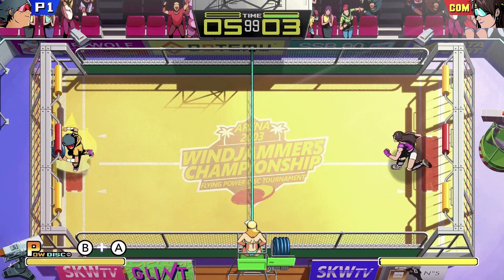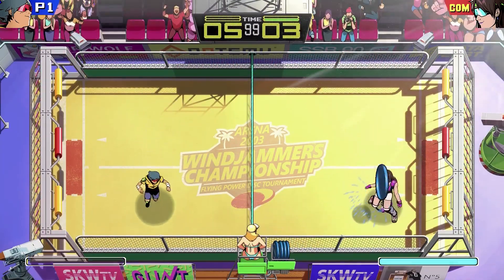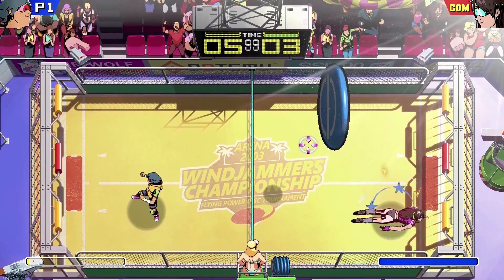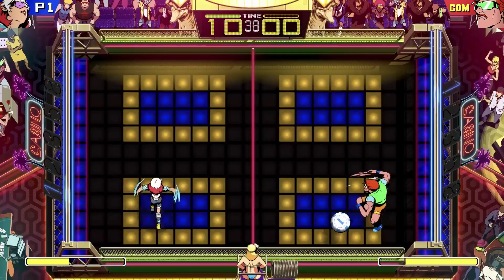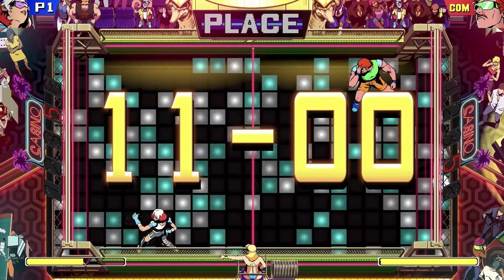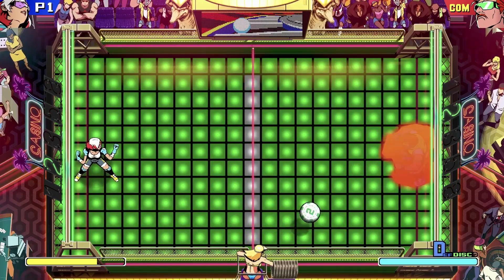There are also a few new characters that mix things up a bit, including Raposa, a skateboard-riding Brazilian kid who's the fastest-moving character available. The new characters have actually become some of my favorites, since their special abilities are usually more over-the-top and creative than the six characters from the original. Similarly, the new maps make you change up your tactics, like one particularly amusing stage where how many points you earn for each scored goal is randomly determined by a slot machine.